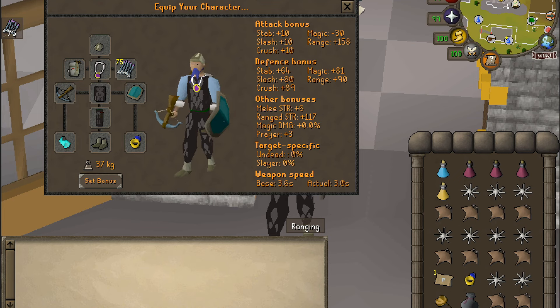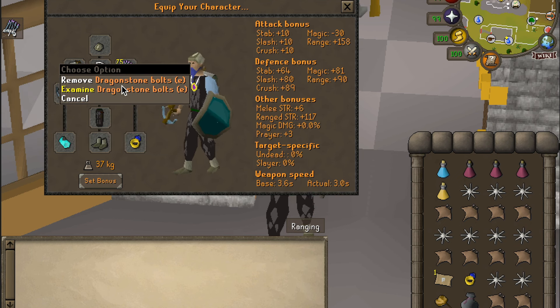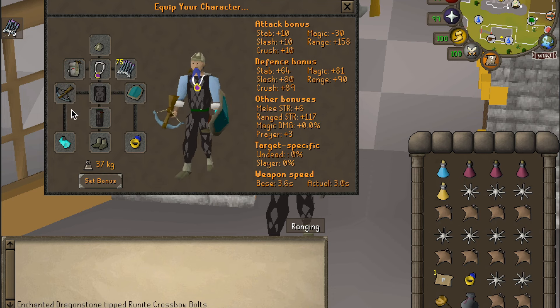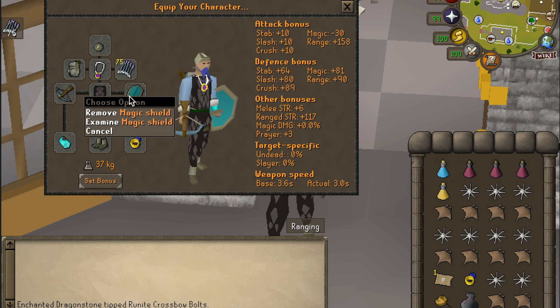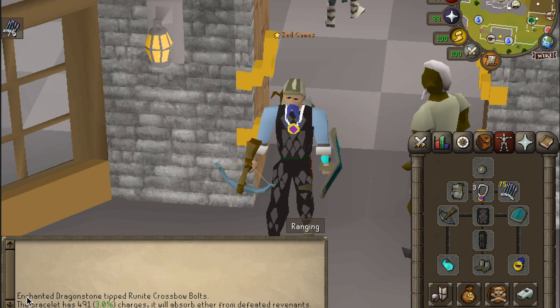First off, you're going to want some extremely cheap gear, and that is exactly what I am wearing. You've got a snakeskin cap or bandana, your Amulet of Glory, Dragonstone Bolts E — these things are extremely cheap and will absolutely wreck. Black D'hide or the best D'hide you can wear, a Rune Crossbow, and a Magic Shield.